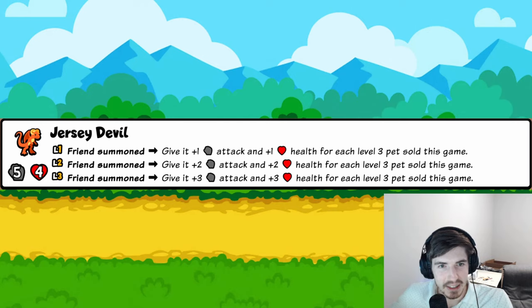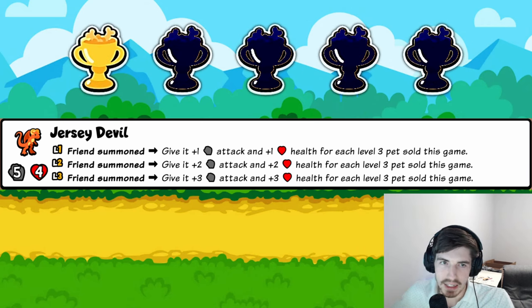Jersey Devil: plus one plus one to a friendly summoned pet for every level-three pet sold this game. This suggests there's a ton of level-up synergy and you'll get level-threes frequently. But it requires a summon build on top of that, and it's going to be super clunky to execute. One trophy.